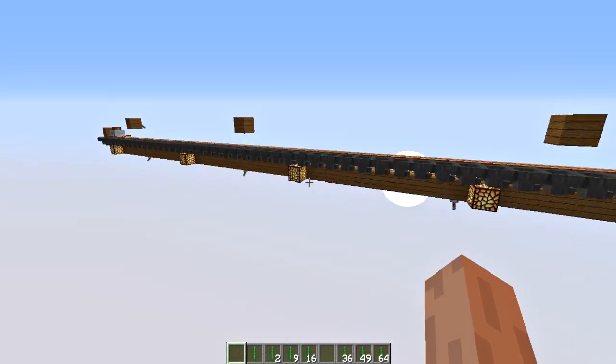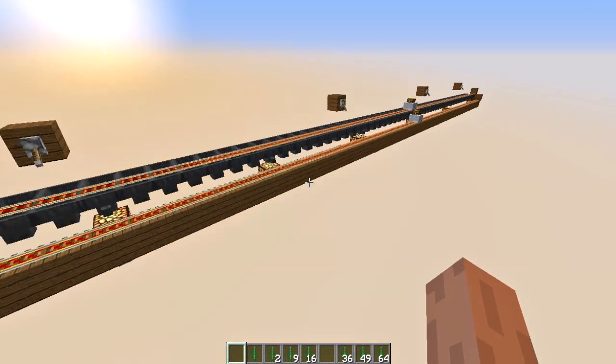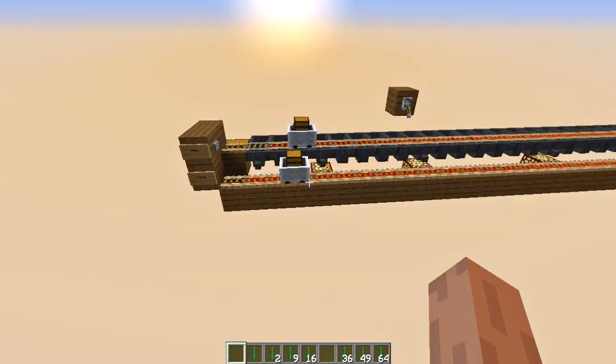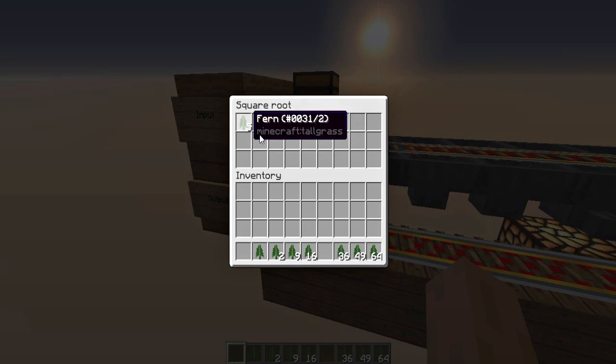Let me show you the machine meanwhile, because it's going to take a while. No redstone, just hoppers and rails and things to power the rails, of course. And let's see the results. We just learned that the square root of 25 is 5.